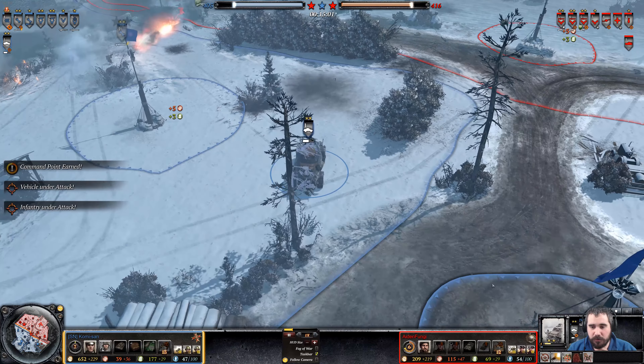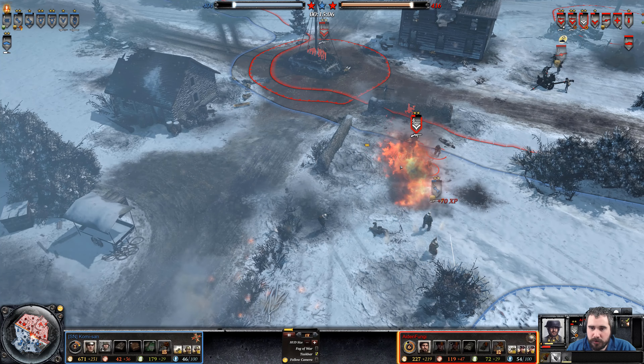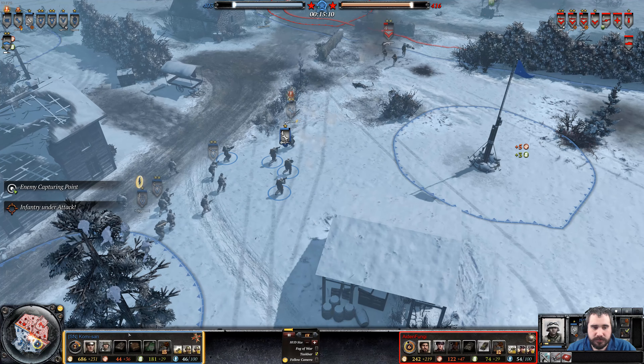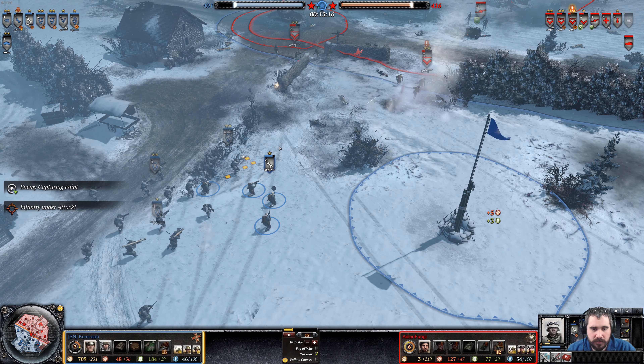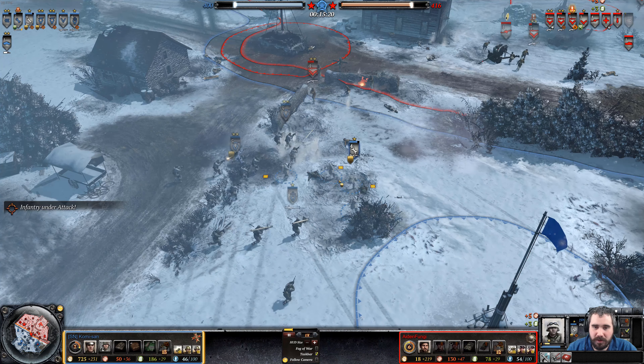Scout Car is so low in health. Thompsons running forward — he will rip apart this Flamer squad, no problem. Grenadiers are making their advance. Panzer Tracks is very, very blobby, that's for sure.